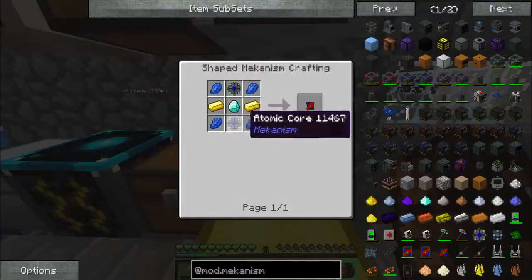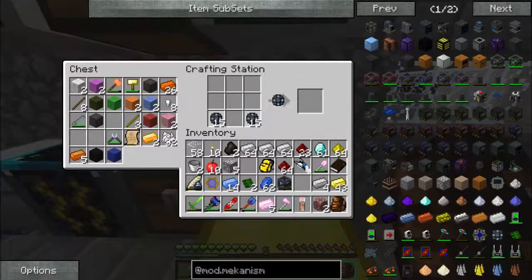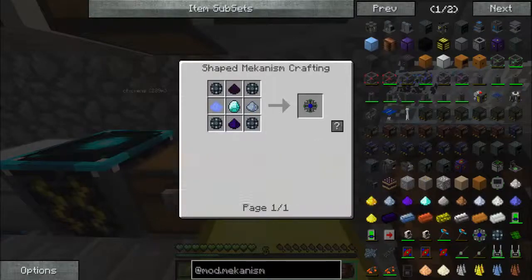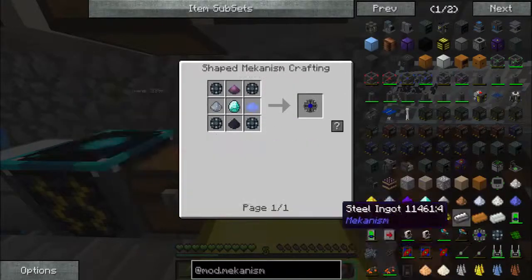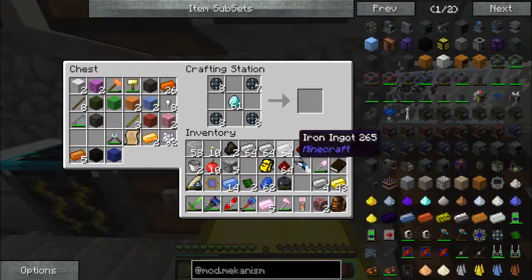Atomic cores — like that. One, two, three, four, one, two, three. Now I need diamonds in the center, and I need obsidian dust and osmium dust.